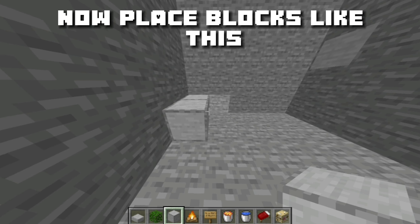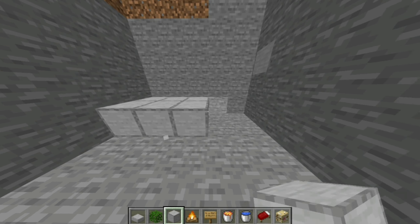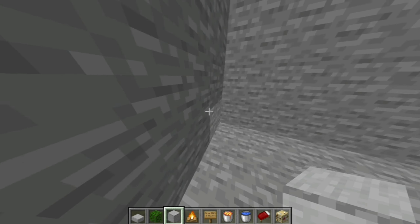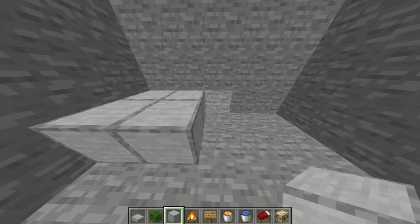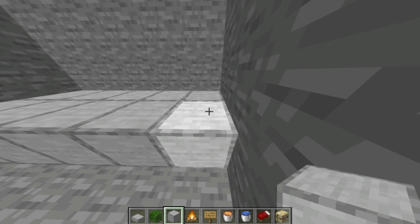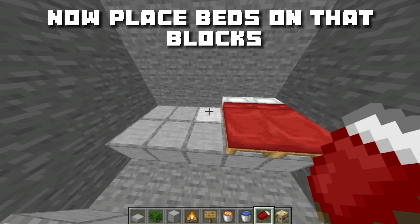Now dig 3 blocks down. Now come at any corner and place 7 slabs like this.